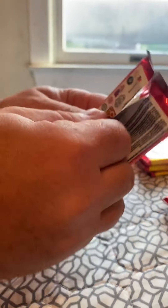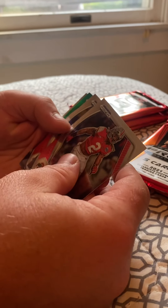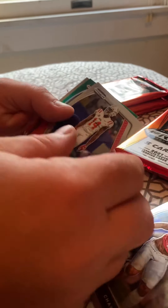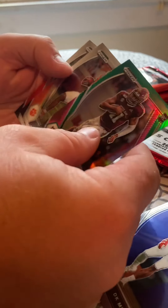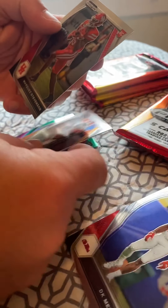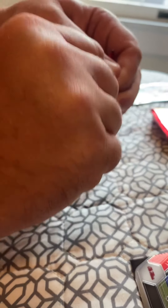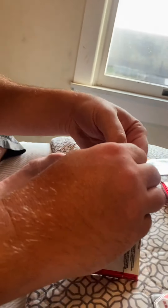First pack — we have Chase Young, DK Metcalf, Kelly Mond — he's a rookie, that's a good thing, I don't know who he is — Travis Etienne, and Marquez Stevenson. So we got three rookies out of that pack, none of the big ones, but still rookies nonetheless. You never know this time of year who's going to turn into somebody good.